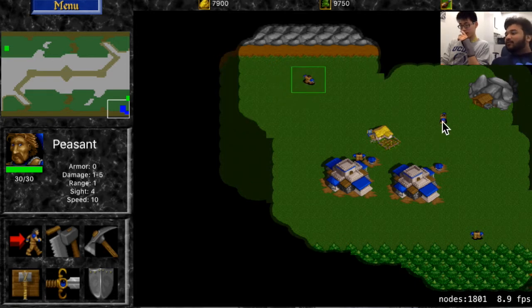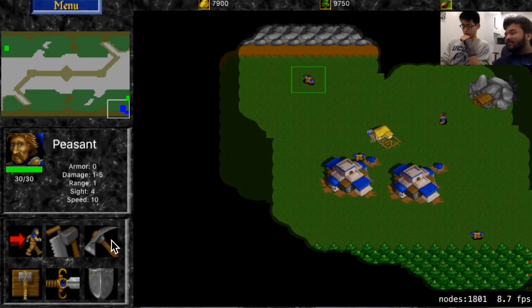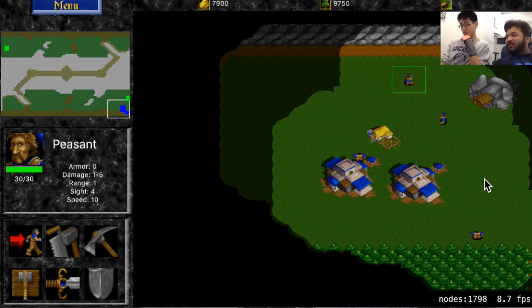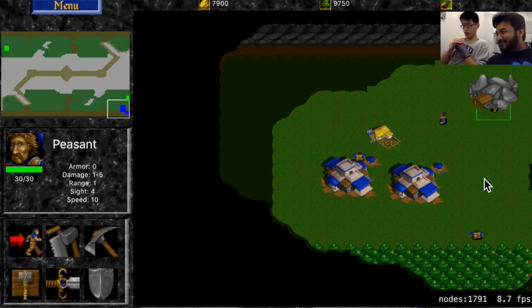So you can direct the peasant to move wherever you want. As you can see on the mini-map, it has rocks in the middle, sand, covered with trees, and the peasant will find its way even though you can't see where to go. We're gonna mine the gold right now. Walking kind of slow — tired from creating more peasants, being up all night. You know how it is. Oh there we go — it tells us that he's mining the gold, and you can see him coming out, going back to the town hall.